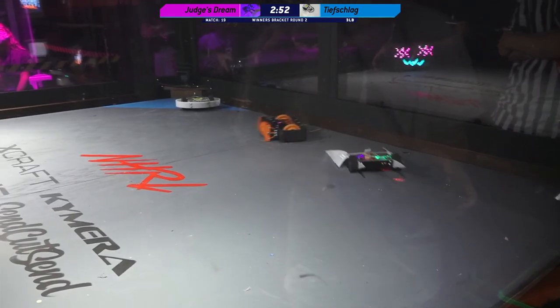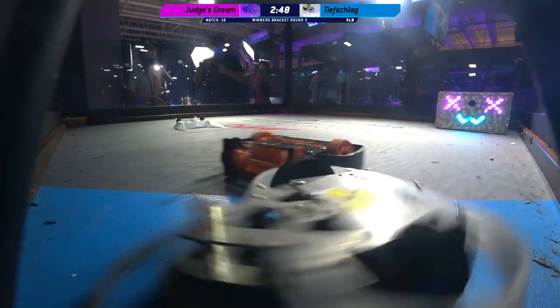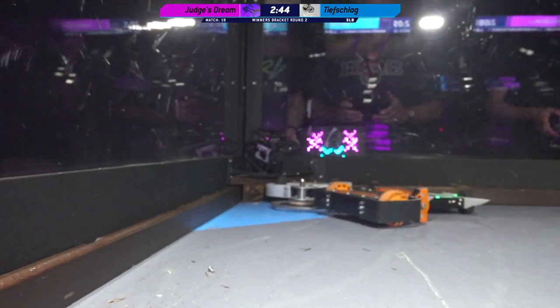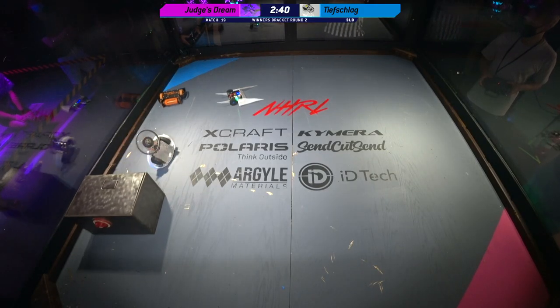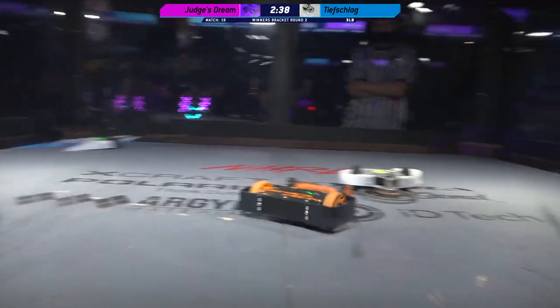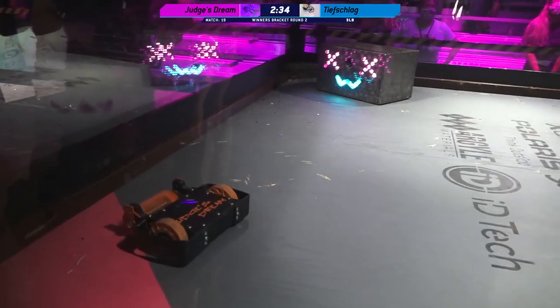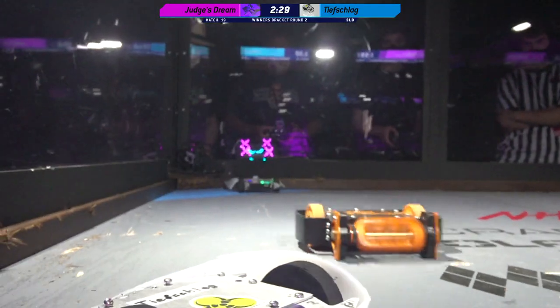Hunter is launching their opponents up into the air and into the side of the box. Hunter is taking the fight straight to Tiefschlag, which has not yet moved out of the blue square — popping that robot in the air. Hunter is just such a precise driver. Every single time you see Tiefschlag land, Hunter is right there on top of him ready to lay out another hit.